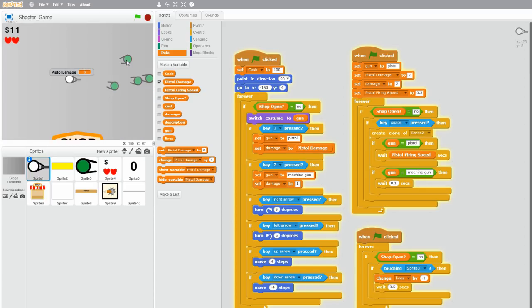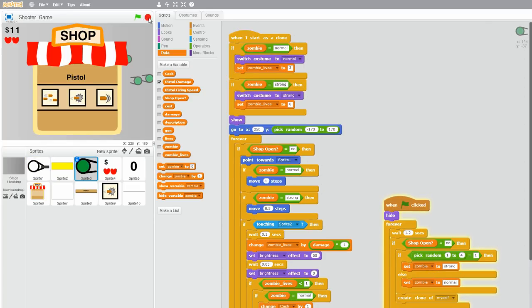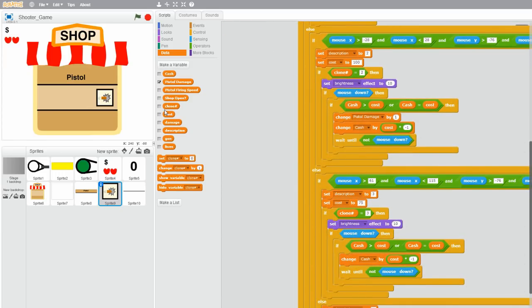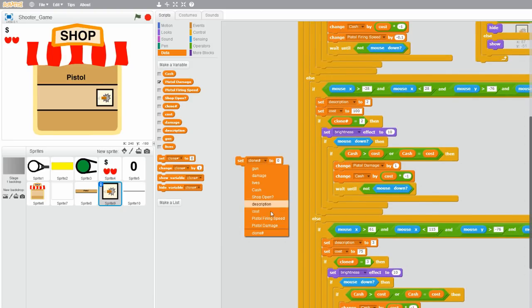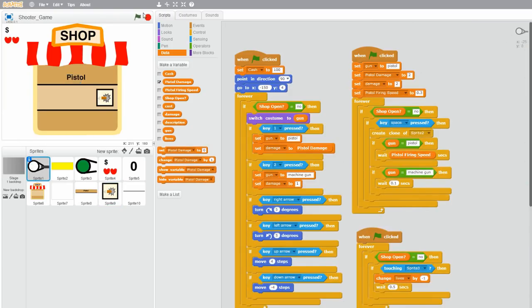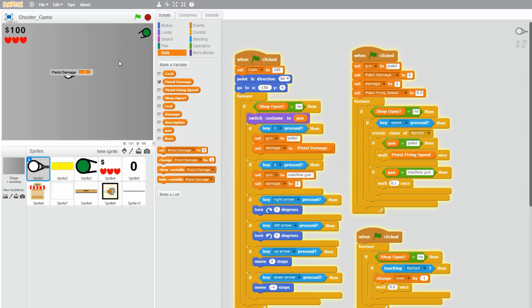Okay, that does not work — that is weird. Oh yes, it's because after you buy the upgrade you also need to set damage to pistol damage. So set damage to pistol damage. And now we should be good. So pistol damage is 2. Let's find an orange zombie — it takes three shots. And after you buy the upgrade, it should take two shots after we find one again. Yeah, it takes two. And it also takes one hit to kill a normal zombie because the normal zombie's health is also 3.